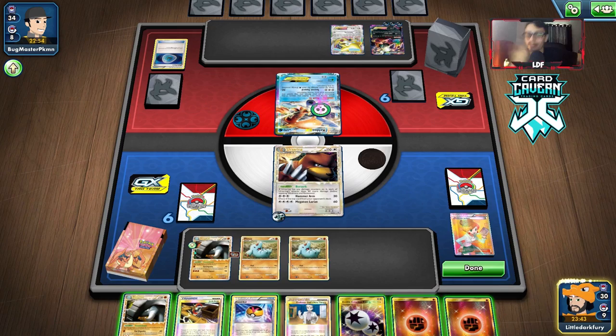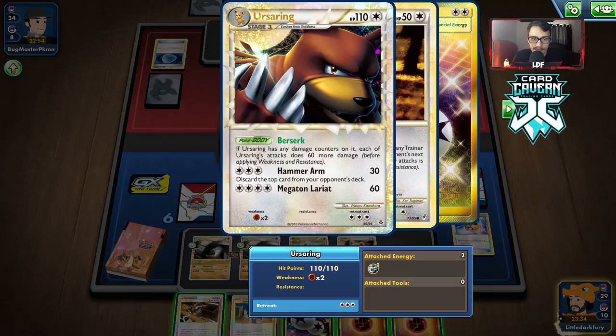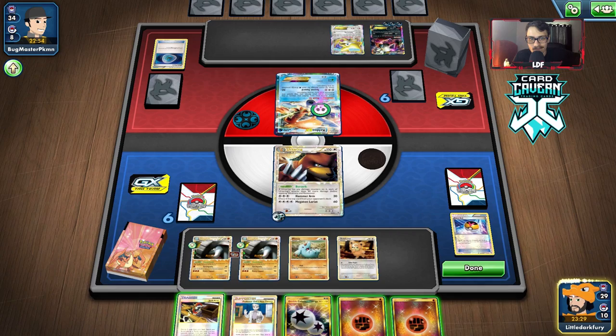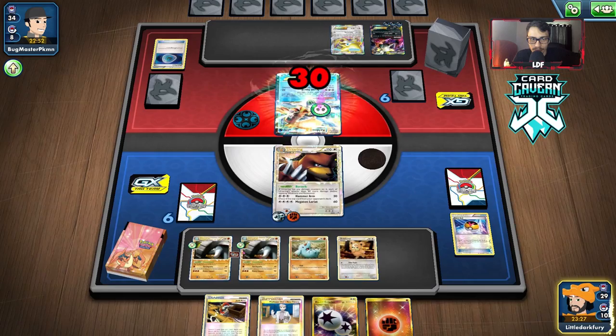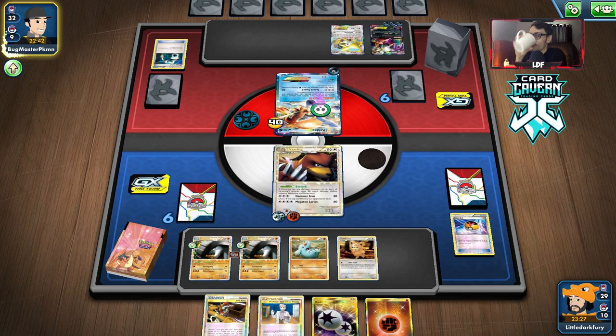We did not find the Rainbow Energy. We got another Dawnfan, getting a bunch of Dawnfans in play. Level Ball for probably another Teddiursa. We can do Hammer Arm for only 30 damage. I think we'll still do it. E-Switch — that's a pretty good discard, now they can't just E-Switch to the Keldeo. I would have preferred a Dark Patch, but I'll take what I can get.